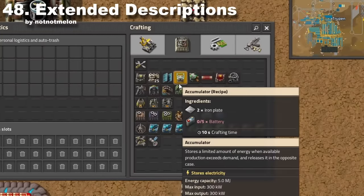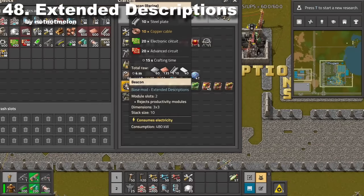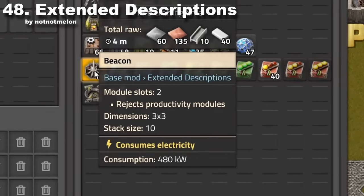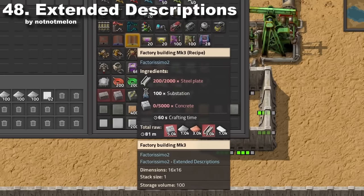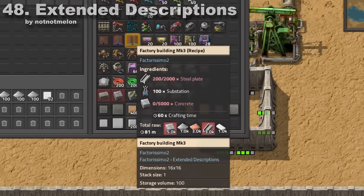Descriptions in Factorio could be longer, and this is exactly what this mod does. Here is a beacon with new information like module slots, rejected modules, and building dimensions. However, this mod shines the most when you install other modifications and want to find out what new machines do.